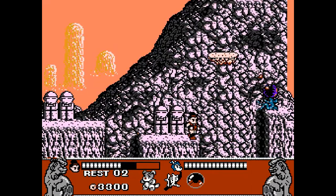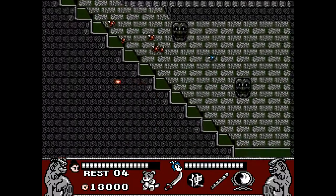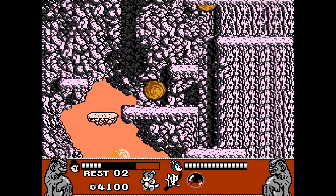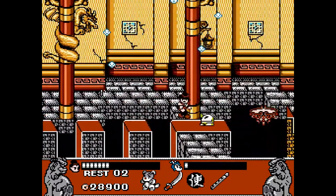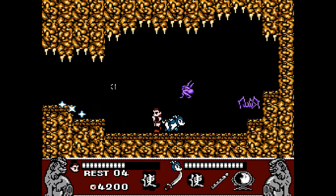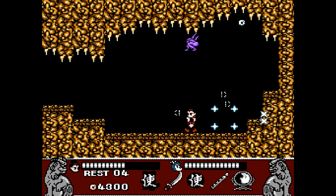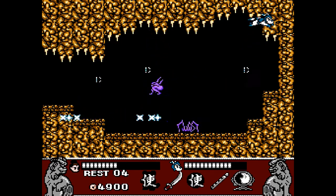Whenever you get hit, you're knocked back a bit like Ninja Gaiden. This can cause some frustration, as getting hit this way makes it easy to fall into pits. However, in this game the pits send you back to a place earlier in the level rather than killing you outright. The main character's dog, Zap, can always be called upon to attack enemies on the screen. However, he also has a health bar, so this ability should not always be used.